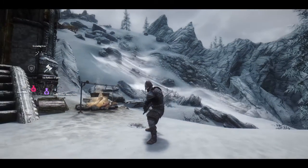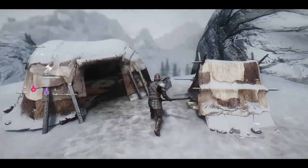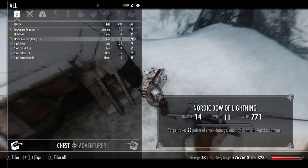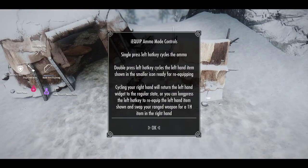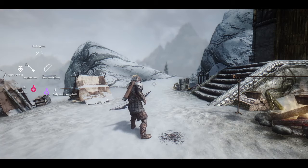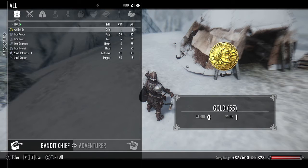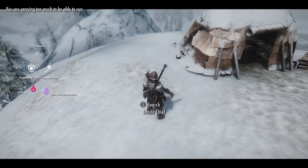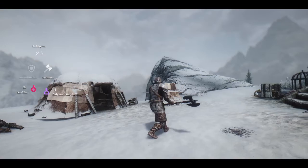Just to prove it doesn't matter where you equip it from - if we equip directly from a container, there we go, it automatically adds it and toggles into ammo mode. Let's cycle back to our Dragonbone war axe, and if we search this unfortunate bandit chief over here and equip straight from the loot menu - there we go, straight in. So basically no matter where you equip the item from, it gets added.